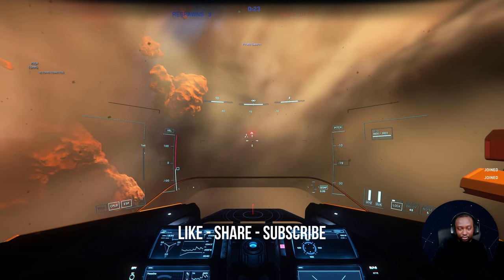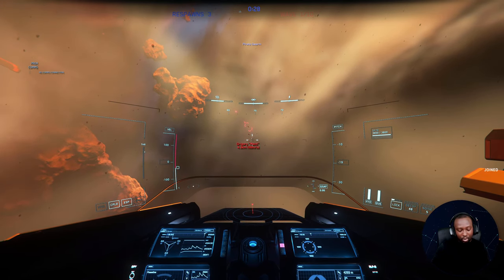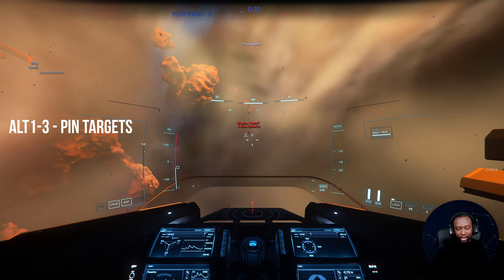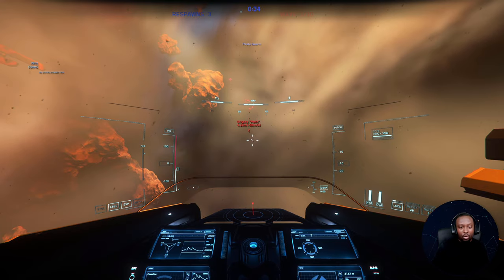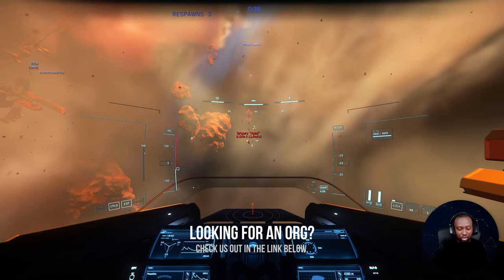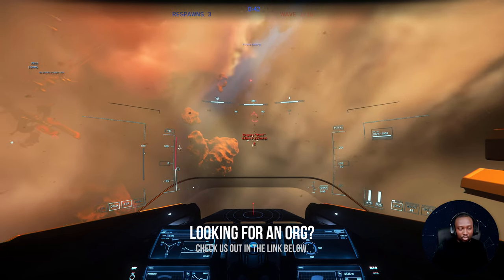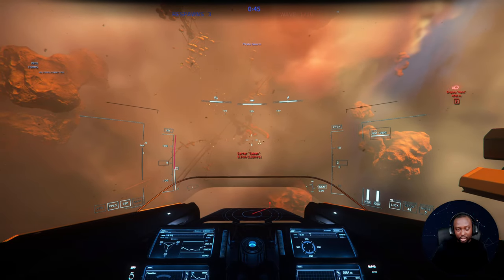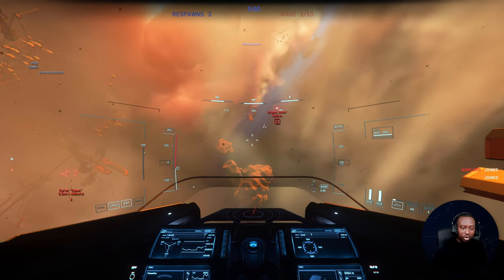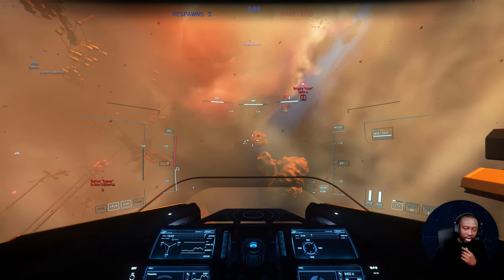So what I wanted to show you is: if you want to coordinate and focus on the same target, if you hit Alt+1 it will flag the target as Target 1. So while you're coordinating with your guys, you can decide to focus on Target 1, or if you want to switch it up — 'guys, let's go to Target 2' — or make this guy Target 3.